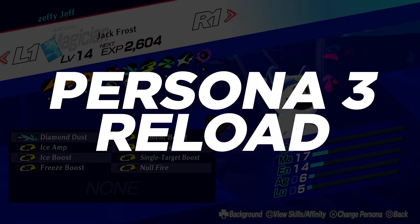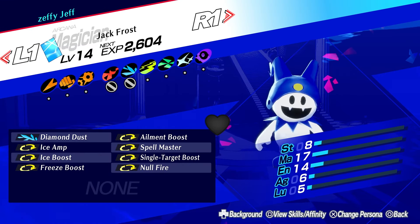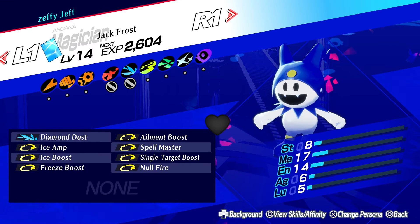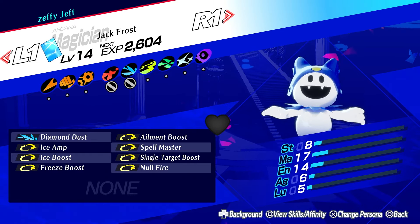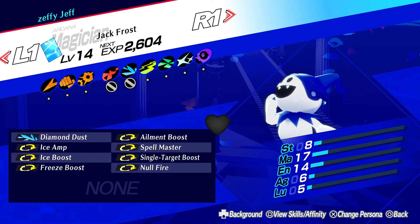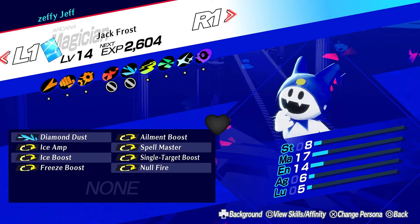Hey everyone and welcome back to my channel. Today I've got a Jack Frost build for you. Jack Frost is pretty much the mascot of all SMT and Persona series, so it would be fitting to make him an absolute machine. Just like his name suggests, he is one part of the Jack Brothers — Jack Frost and Jack O'Lantern — and Jack Frost has a natural affinity with Ice, as you can see.